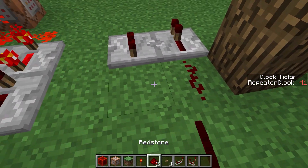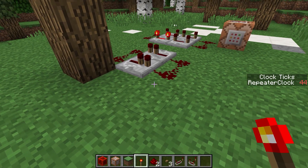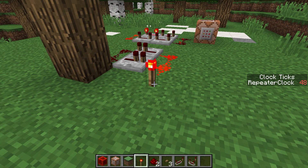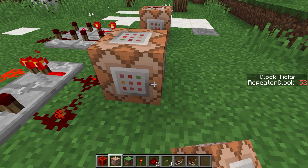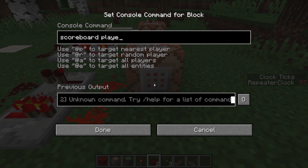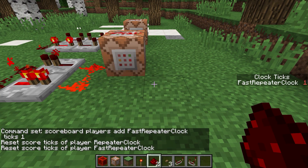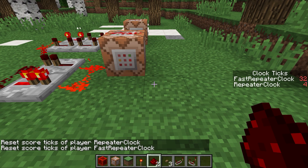Let's move over a bit and make a faster clock. This is the fastest clock that you can make with repeaters. We now have to be very quick in activating it to make sure it doesn't stick on always-on. We can already see that this actually lags the game a fair bit. Let's put that in our command block and run: scoreboard players add fast_repeater_clock ticks 1. We can see that the fast repeater clock is already a fair bit faster than the slow one.